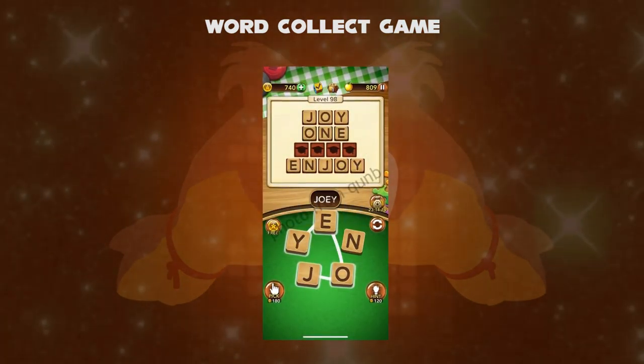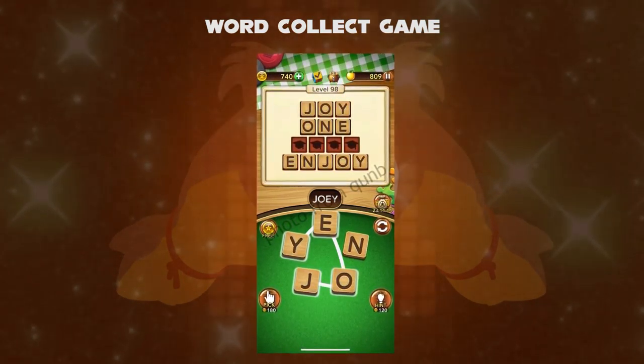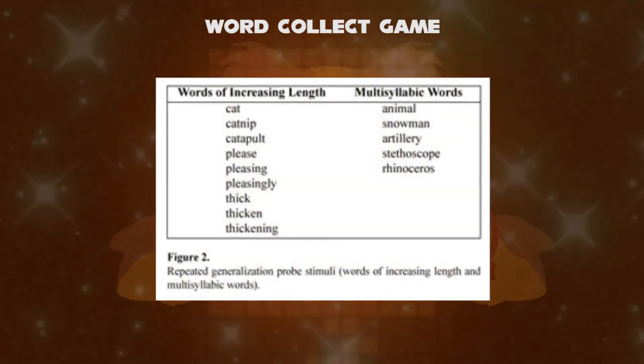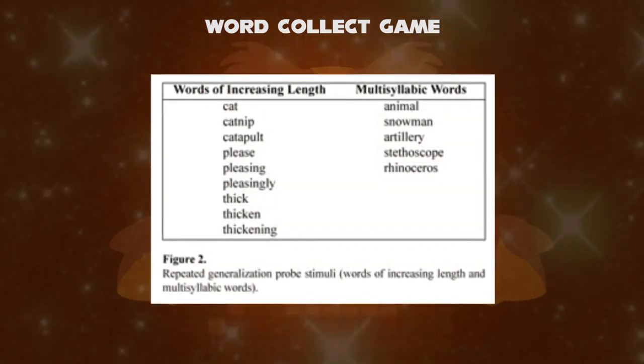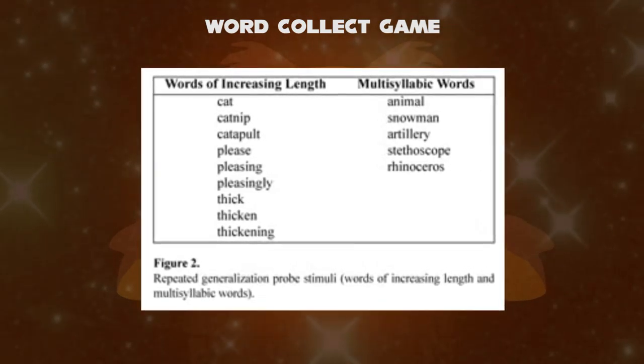Once you have completed this level, you will directly reach the next level. Now you know how to play Word Collect. One more thing — as the level increases, the word length will also increase, which increases its difficulty level.